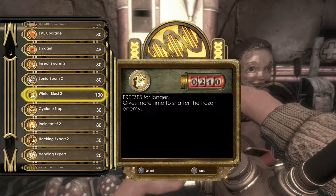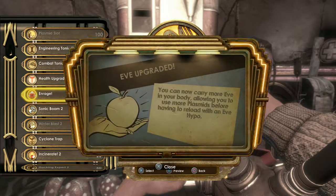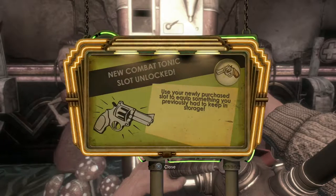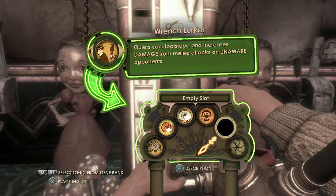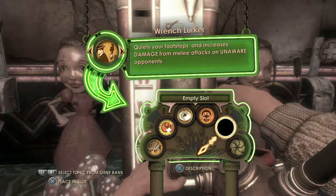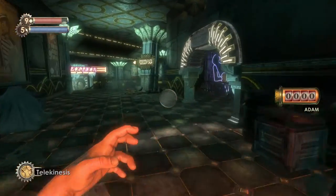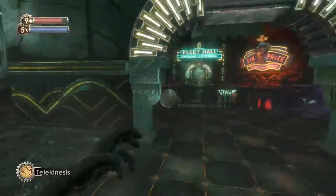Let's upgrade Incinerate 2 — repeated use increases heat. Winter Blast 2 freezes for longer but I don't really use that because you don't get any loot from shattered enemies. I'm going to upgrade Insect Swarm 2 instead. Let's also upgrade EVE and add another combat tonic slot. Wrench Lurker is nice — Static Discharge is really nice but it's dangerous near big daddies, since if you get struck by a splicer the big daddy will aggro on you immediately. Let's go with Wrench Lurker — I really like the stealth aspect of this game.